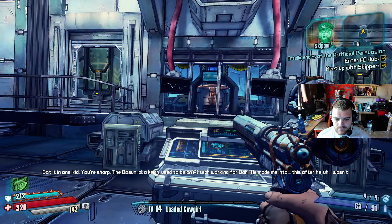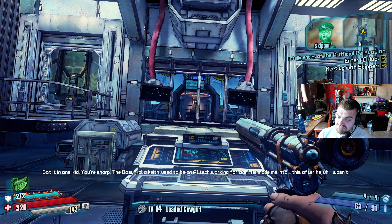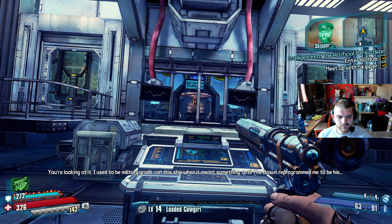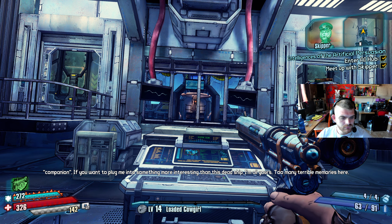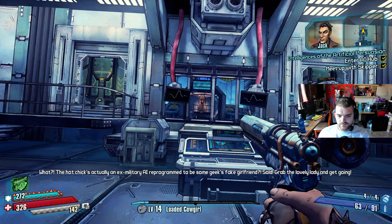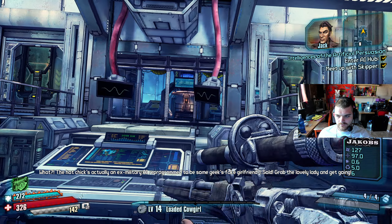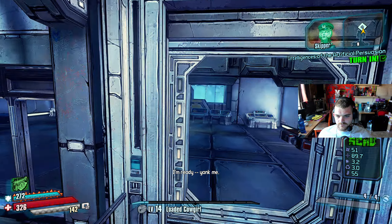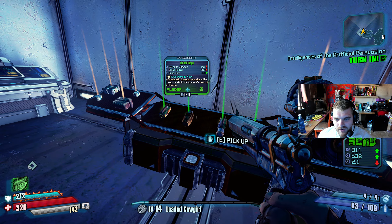The Bosun, aka Keith, used to be an AI tech working for Dahl. He made me into this after he wasn't exactly a hit with the ladies. I need that military AI corps — where is it? You're looking at it. I used to be military grade, ran this ship when it meant something, until the Bosun reprogrammed me to be his companion. If you want to plug me into something more interesting than this dead ship, I'm all yours. The hot chick's actually an ex-military AI reprogrammed to be some geek's fake girlfriend? Sold. Grab the lovely lady and get going. I'm just gonna get some loot first, you know — priorities and all that.